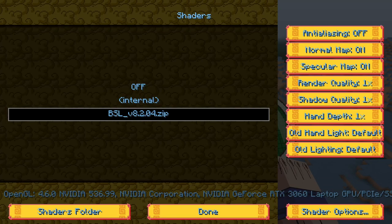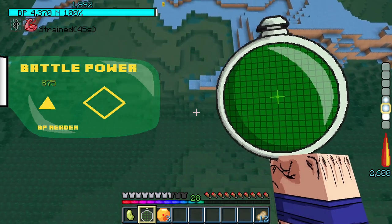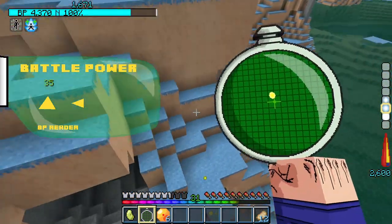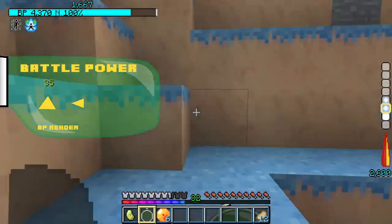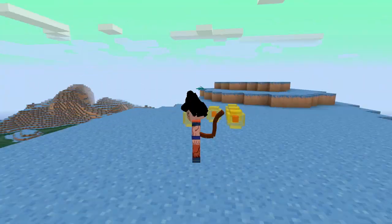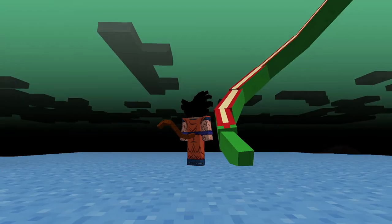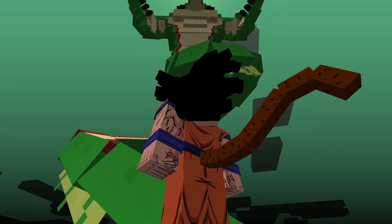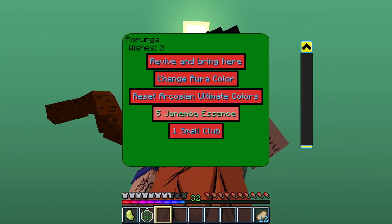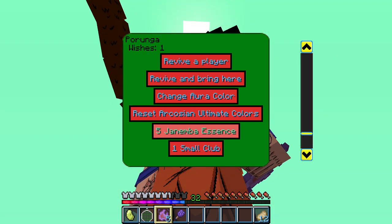Before trying Freezer I wanted to search for the Namekian Dragon Balls — I already had three so I thought it wouldn't take long. Boy was I wrong. The first leg I forgot to deactivate the shader again, and then it took around three hours to find the remaining four Dragon Balls. Then I summoned Porunga who granted me three wishes: the Janemba Essence and Small Club to finish the Dimension Sword, and Senzu Beans for the fight against Freezer.